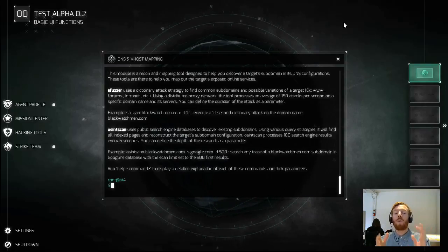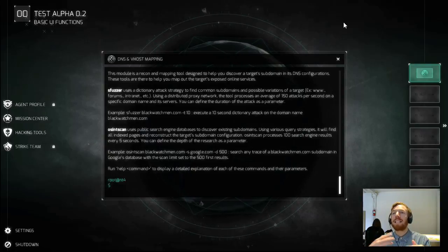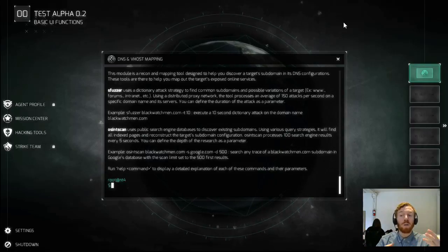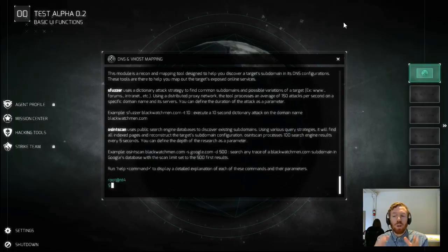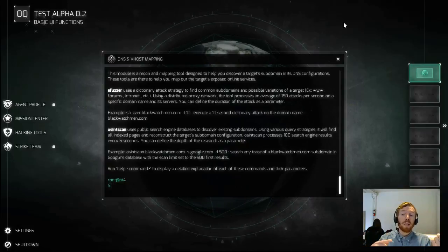The first technique is the S-fuzzer, which is a dictionary attack. It takes blackwatchman.com and runs a whole bunch of words in front of it to see if it can find any that work — it'll try 'www', 'intranet', 'IRC', all sorts of different things. The longer you let it run, the more words it will use — it starts with the simplest, most commonly used words and continues with more complex ones the longer the fuzzer attack runs.